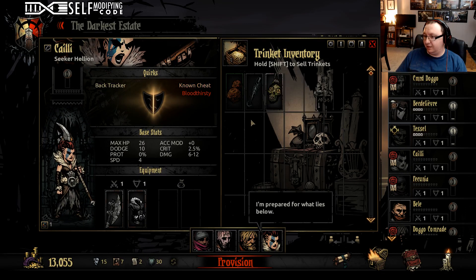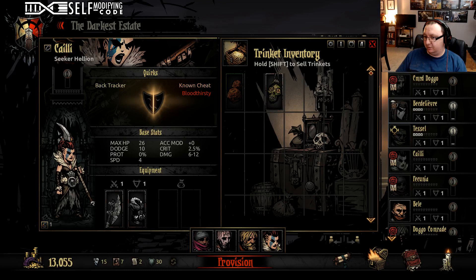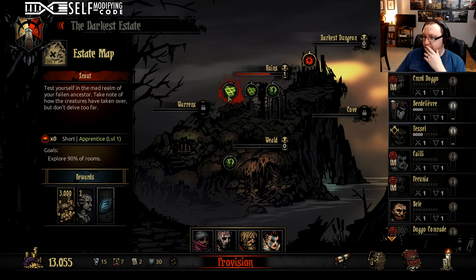We've actually got a houndmaster, so we can use the houndmaster whistle — let's get the houndmaster whistle on that guy. How's her dodge? Pretty good — she can afford to lose it. Let's go ahead and pick a mission. Speed stones — meh.